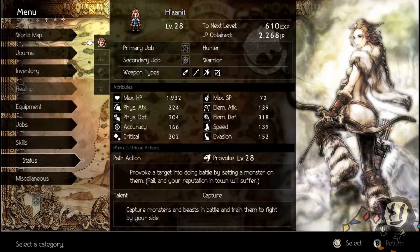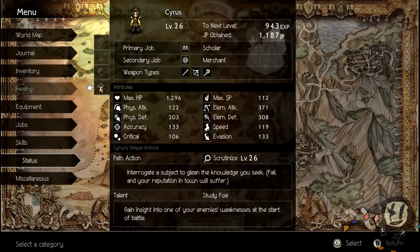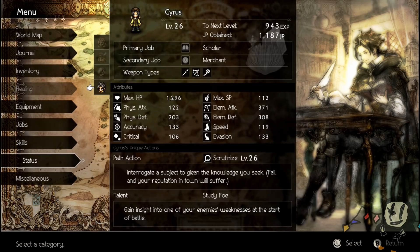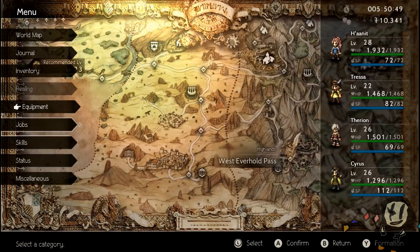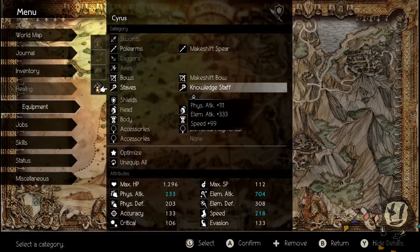In terms of party setup, I'm using Hanitz as a Warrior to use Thousand Spears, and Therion as Hunter to use Arrow Rain. I brought Tressa to give Cyrus a BP boost so he can have as much BP as possible as soon as possible. Starting out it'll take about two turns even with a Knowledge Staff, so you want to boost up as best as you can. The only special equipment needed is the Golden Axe — steal it from an old man in Clearbrook — and the Knowledge Staff from Everhole.